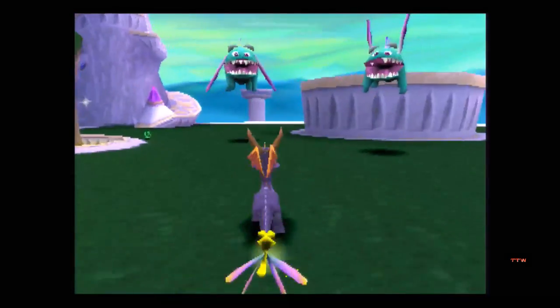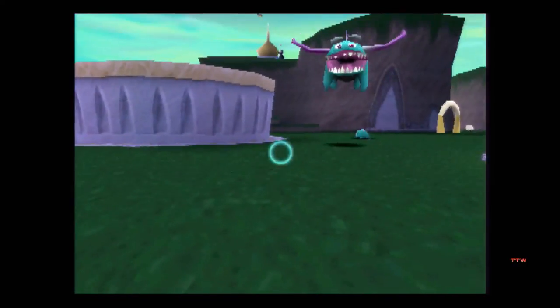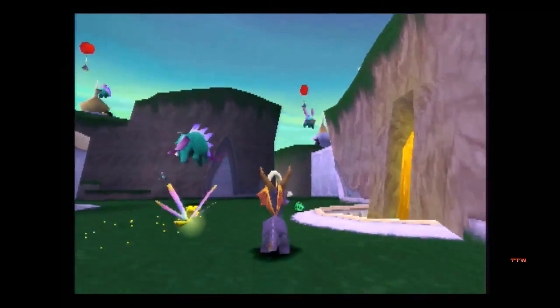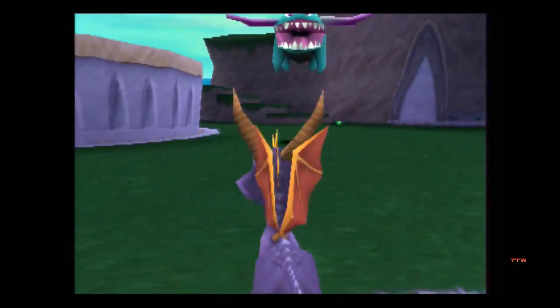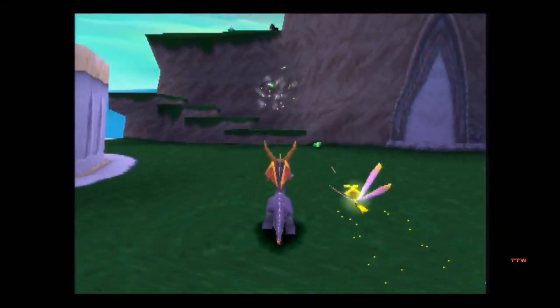Whoa, see? They shoot fireballs at you. Bird can actually kill these guys with his missile launchers, but we won't be doing that right now — we'll just be killing them as Spyro. You realized your brethren had died — too bad for you, punk. You've been punked.